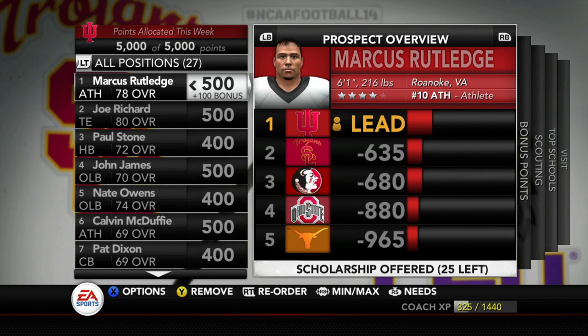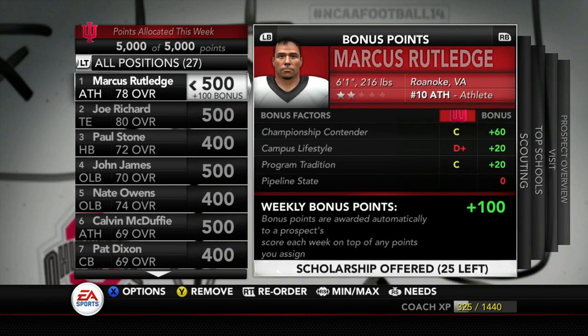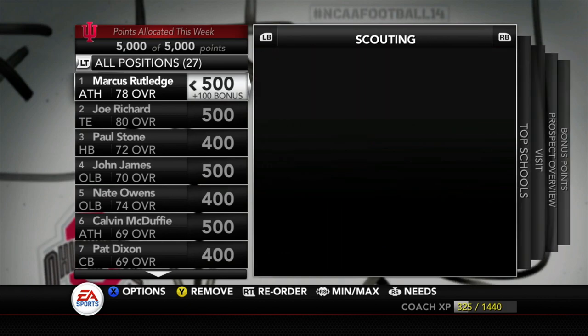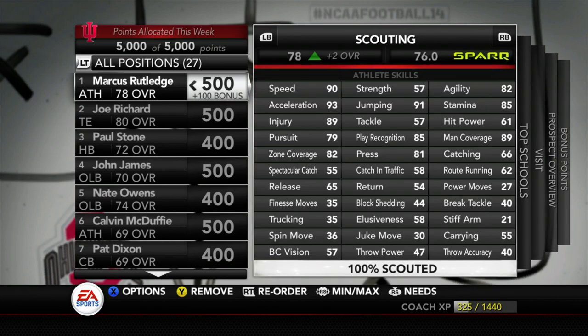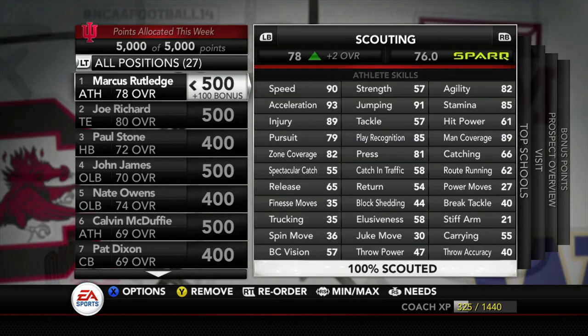Bill Ray is no longer on the board — this dude committed to Michigan State, the team we're going up against this week. So we're going to show him what he's going to be missing. This moves Marcus Rutledge up to that number one spot. We're 600 points in front of the next school, which is USC, Florida State, Ohio State. Look at his ratings: 89 man, 90 speed, 93 acceleration. He's going to be a freshman sensation for us.